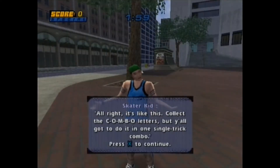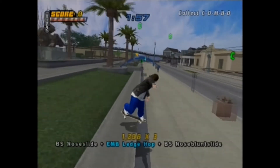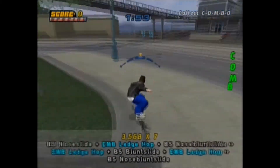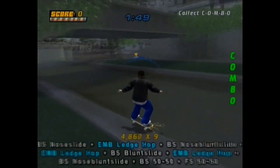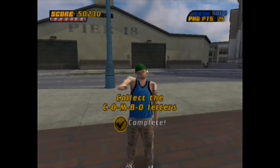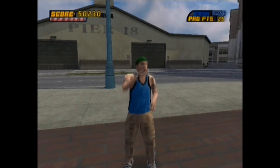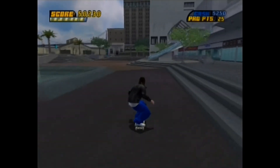The skater kid says: 'Collect the combo letters, but you gotta do it in one single trick combo.' Easy — it's all just one grind. Just grind through it, make a jump, and land it. Done. 'My kid, you got skills!' It's not too much of a big skill to get a combo, really. That's a stat point too, so whoopee — putting it on air.